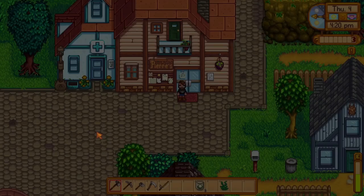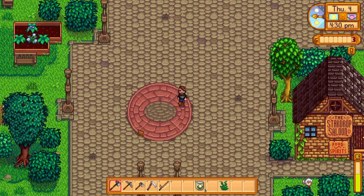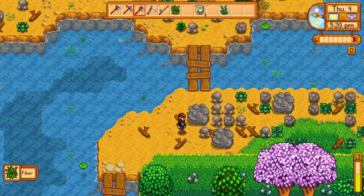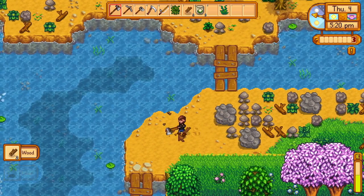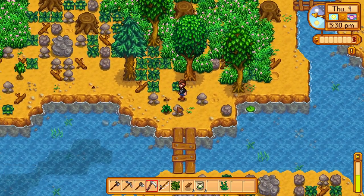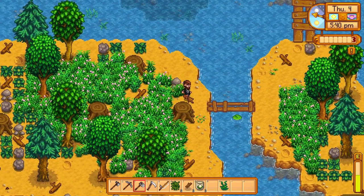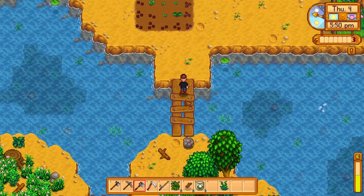Now we're headed back to the farm. I like to come in from the southern entrance — it lets me collect some resources along the way. We've got a fairly clear path. I want to go ahead and get this cauliflower in the ground before I spend time clearing. After that it's a toss-up — should we fish more or cut down more wood?